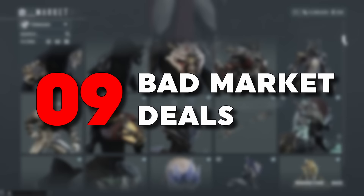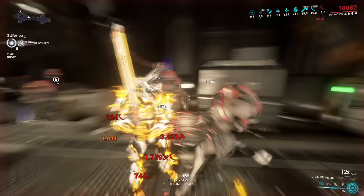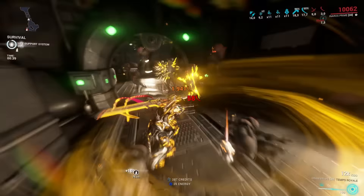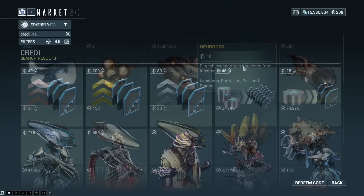What if you just have a bit of money on the side and want to financially support the game? Well, your money, your decision — but there are some things that no matter how you look at it are always bad deals and you never want to spend your platinum on. I already made a video exposing all the worst market deals, but to make it short: the worst offenders are resources and credits that you can purchase directly from the market for platinum.